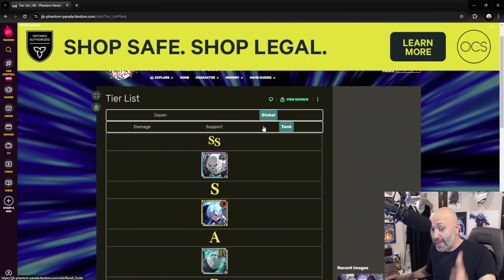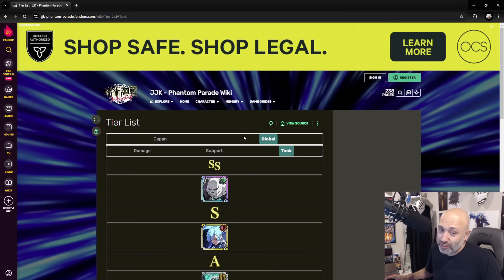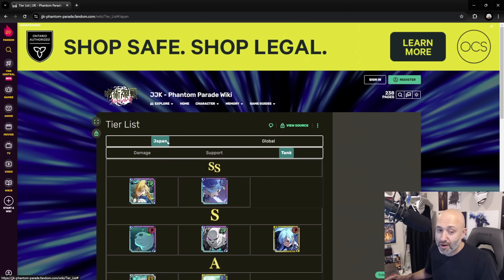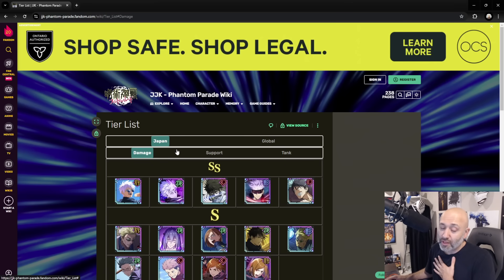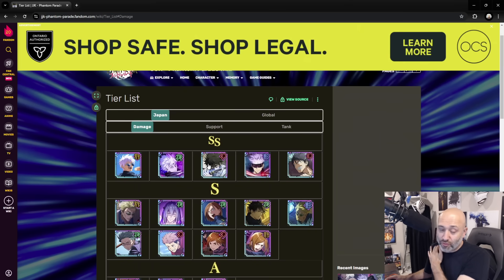With that being said, in case you do want a tank, really Panda is the best one — the SSR version. That's the only one I would really go for, because he actually stays fairly relevant even in the Japanese version. Speaking of the Japanese version, let's talk a little about the characters you want to save for. These Gojos are all fantastic — Green Gojo and Yuta specifically are the ones you want. Those are the two characters you absolutely want to go for, and Yuta more than anybody else is what everyone mostly saves for.